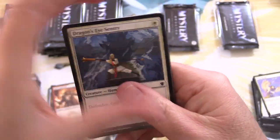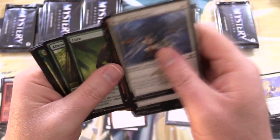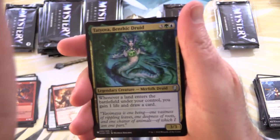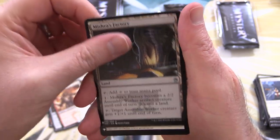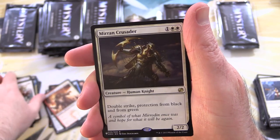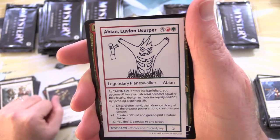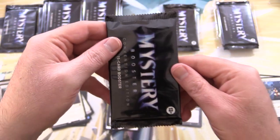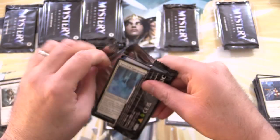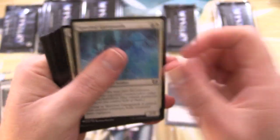Been a while since we've gotten into any Mystery Boosters. I used to have a ton of them on the channel early on when it first came out, just because they weren't that expensive and you could get some cool pulls. We've got Tachova, Benthic Druid, Mishra's Factory, Timely Reinforcements, and Mirren Crusader, along with Abian Luvion Usurper. Holy moly — look at the detail in that artwork. They don't actually have the artist names there, which is a little disappointing.